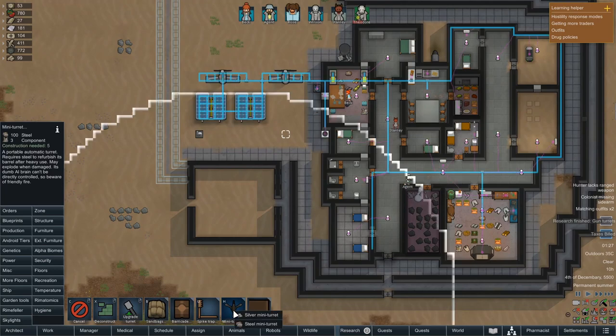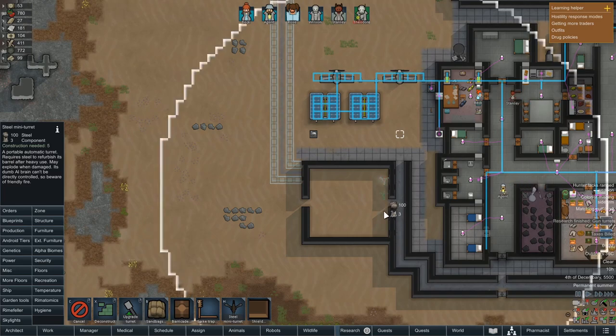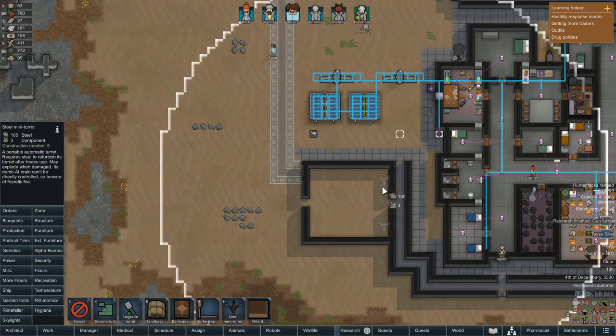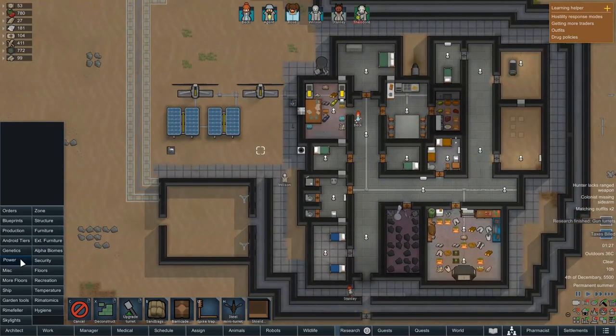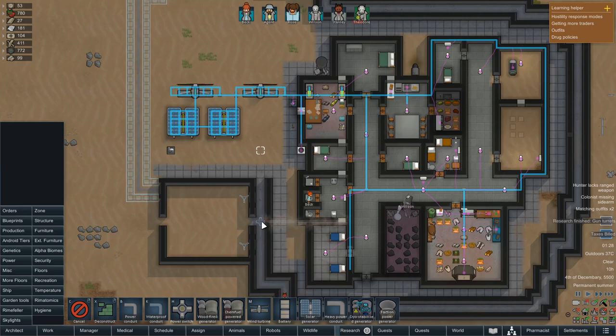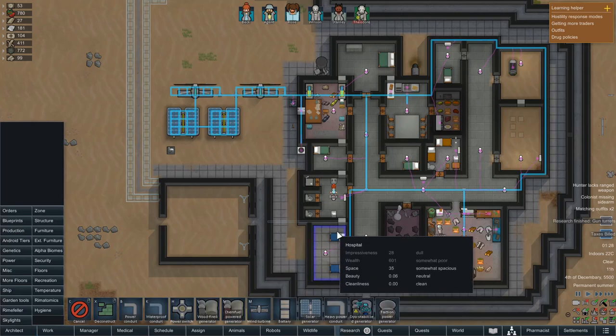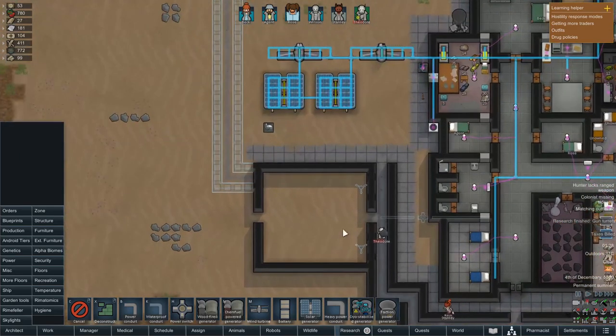Whilst I'm talking about this, let's actually make some turrets because we really could do with some of these for a little bit of defense. I'm fairly certain we have the 200 steel and six components to spare, so we can build those there. Let's put a little power switch down there as well. We will connect the power conduit so that these turrets aren't active all the time.